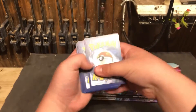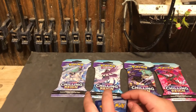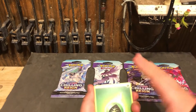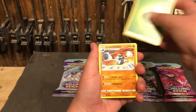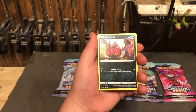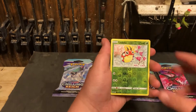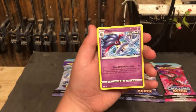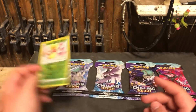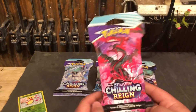Here is the code card, one two three four to the front. Okay, nice and straight. We have grass energy, Crabominable, Ledian, Ralts, Venipede, Bounsweet, Lapras, Blitzle, Ledyba, a reverse holo, and a Malamar Rapid Strike. Here is the reverse holo. Moving these off to the side — okay, moving on to a Moltres pack.